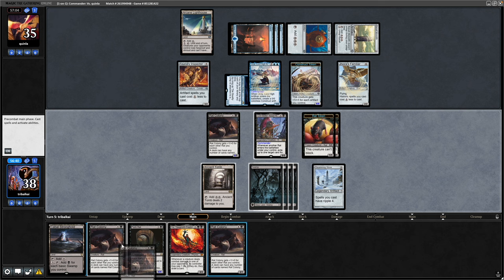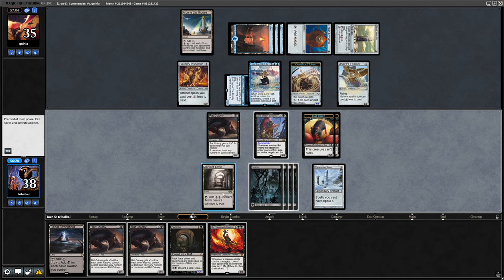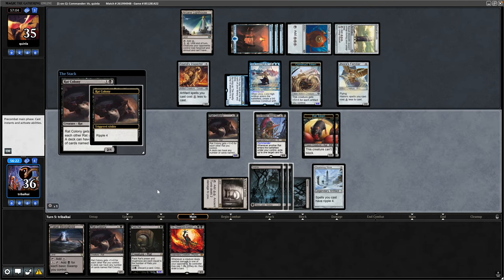Another Rat Colony — that gives us more chance of doubling up our Rats. Do we encourage our opponent to block with something? Would be nice to get down the Gix, but I don't think we're going to get through anyway, so we just have to try and bombard our opponent with Rats. Take two more damage and go for a Rat Colony Ripple 4 thanks to the Thrumming Stone.